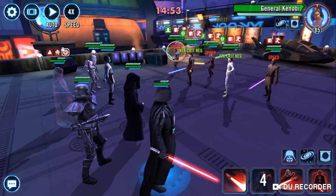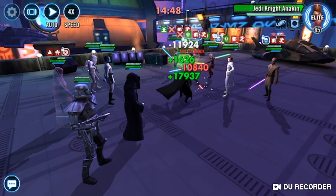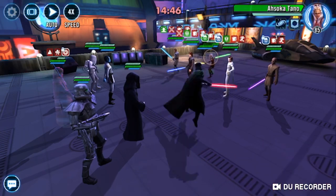Let's do force crush. Now let's get an ability block on you - perfect. Ability block on you - perfect. Didn't get one on you, that's okay.